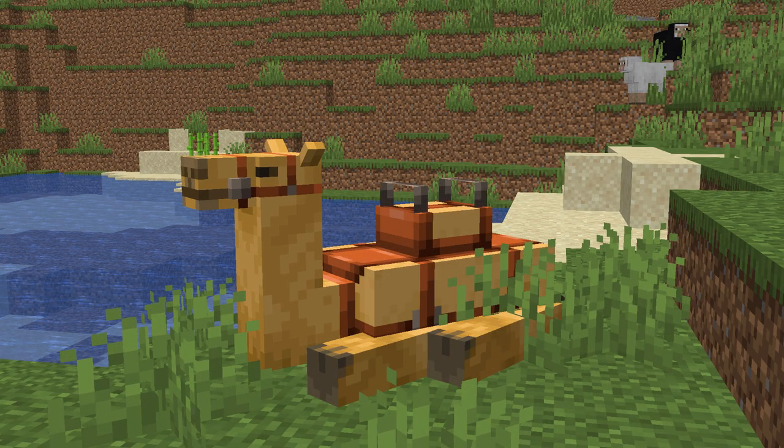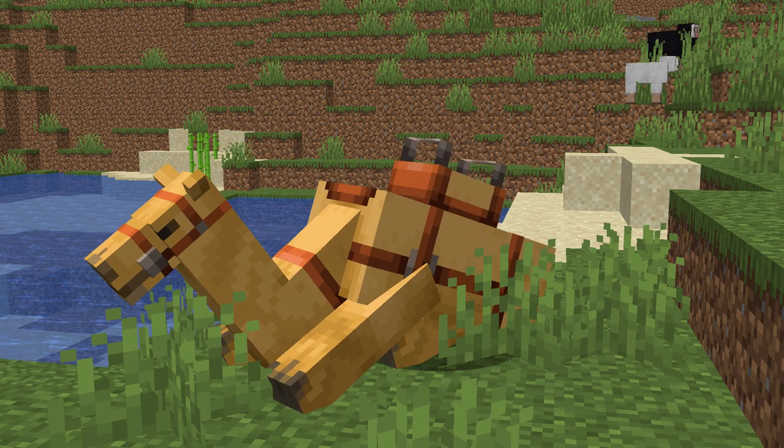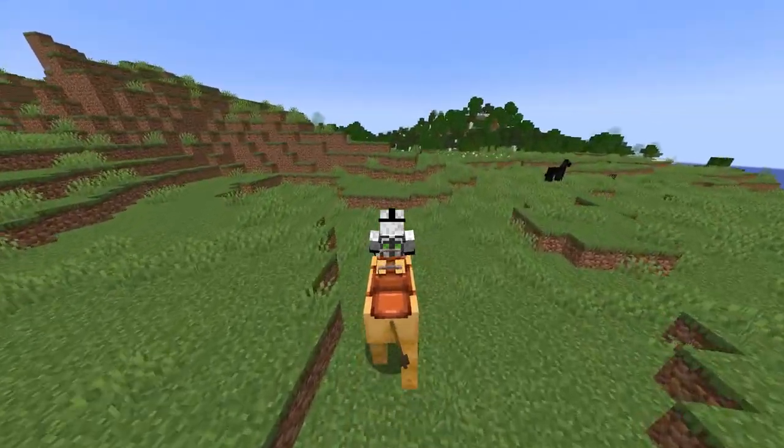Camels were added to Minecraft as part of the 1.20 update. Just like horses, pigs and striders, camels can be fitted with a saddle and ridden around, but what makes them different to any of the other ridable mobs is that two players can ride a camel at once.